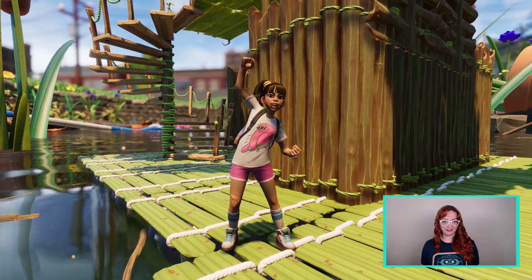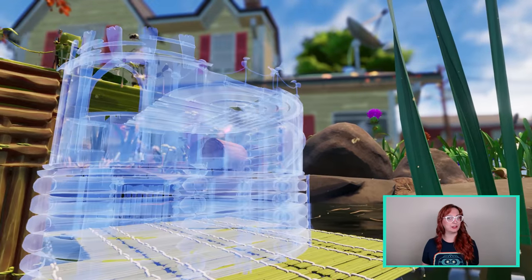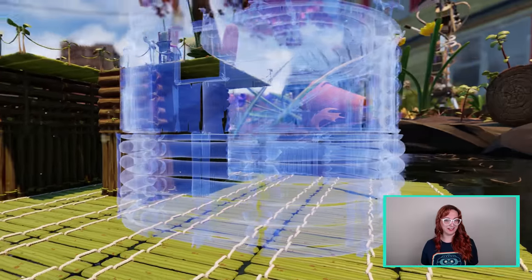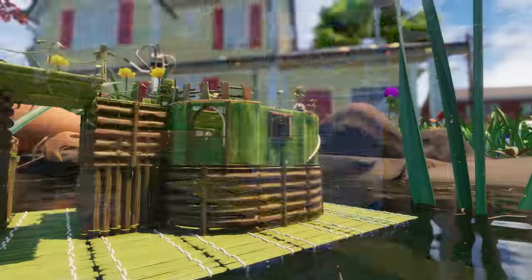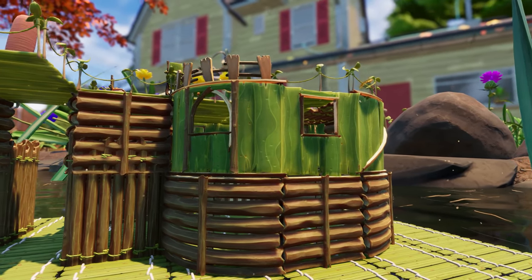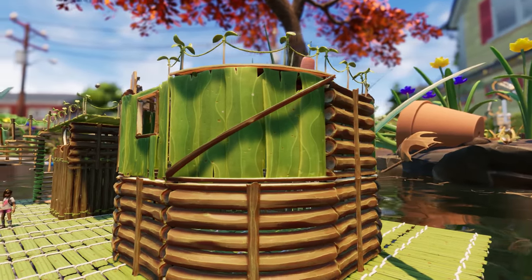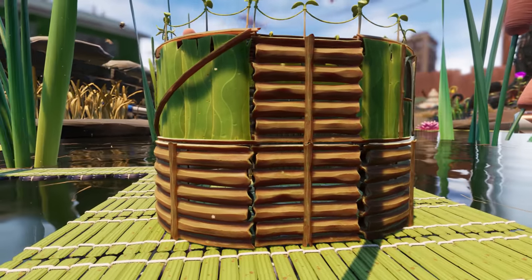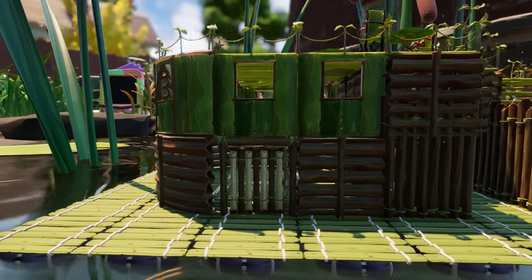Ready to add to that wonderful base of yours? Well, perhaps this new bit of content may change your mind and put you in the building mood. How about the addition of new curved grass and stem walls and floors, plus some curved railings? I mean, 90 degree angles are cool and all, but so is not having a corner.